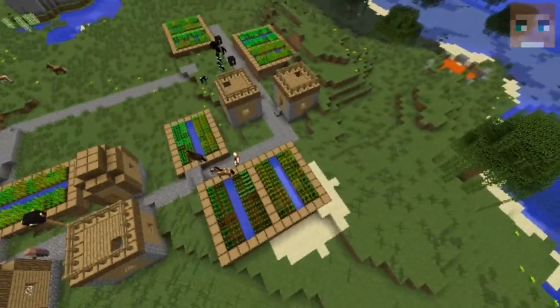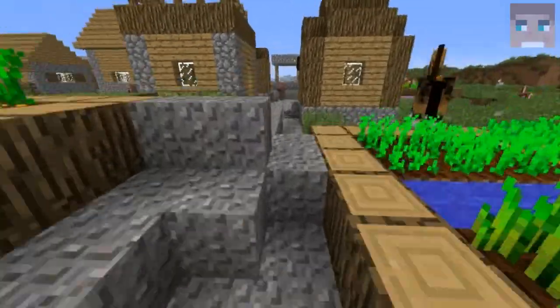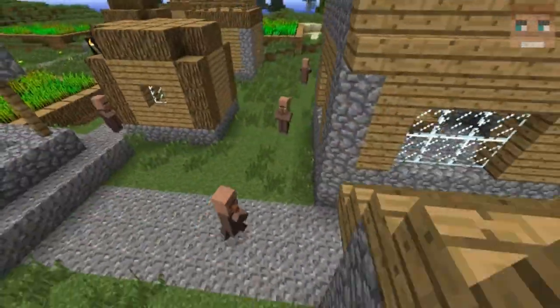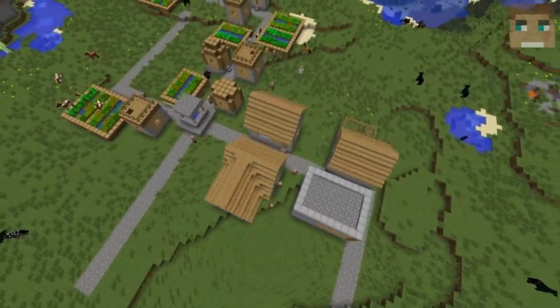There are at least 50 horses, so once a horse dies it doesn't really matter because you've got lots and lots of others. We also got lots of villagers and it's a fairly big village, including a blacksmith hut.